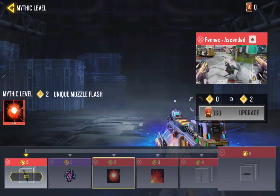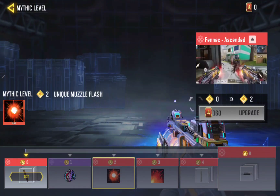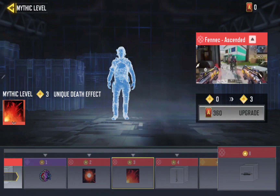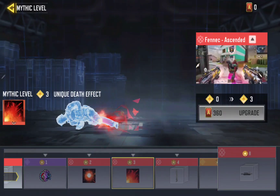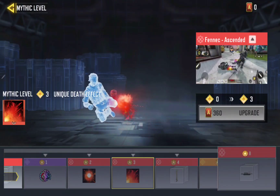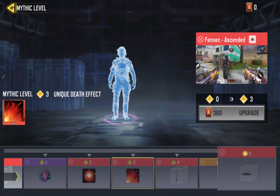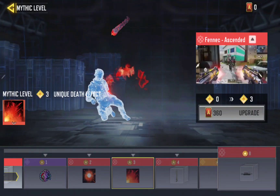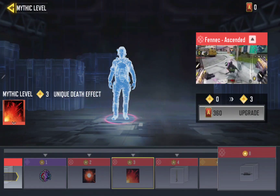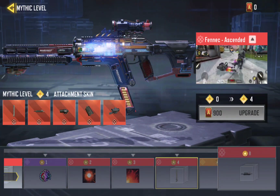And after the sticker, you get the muzzle flash. Is it worth it? And 160, and 360 — the animation changes. The standard... yes, the limbs do fly off, they do flail and stuff. But I can't remember — I think it is the blue effect, and then you get the attachment skins.